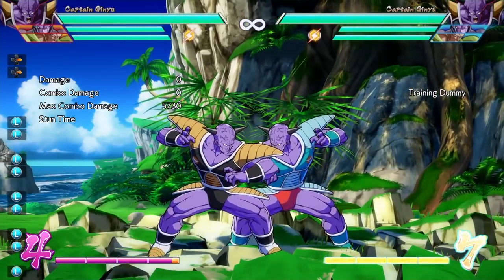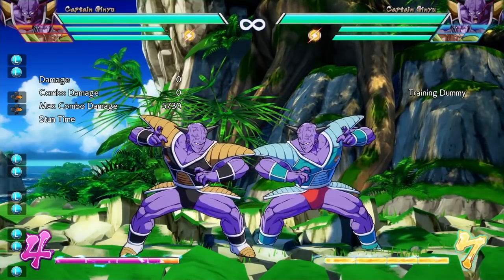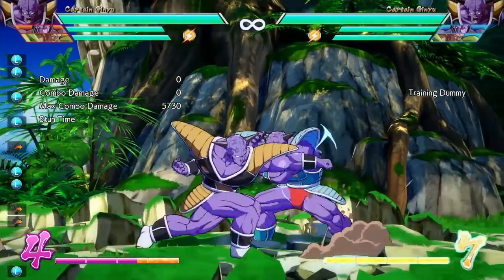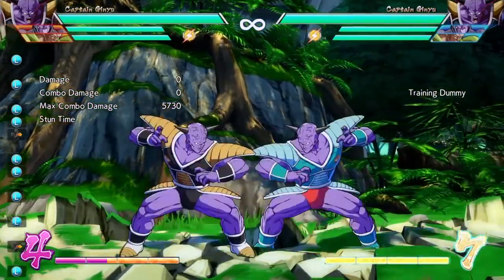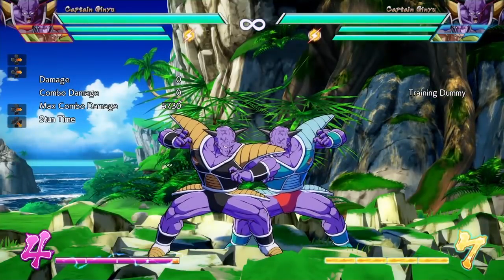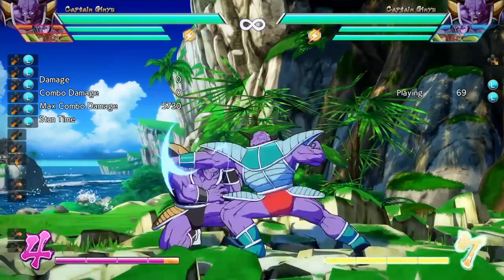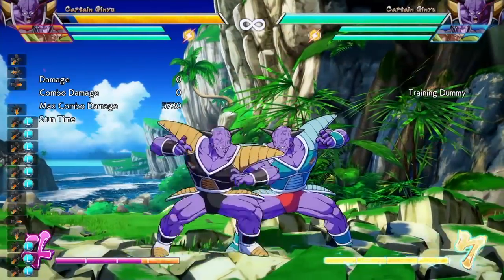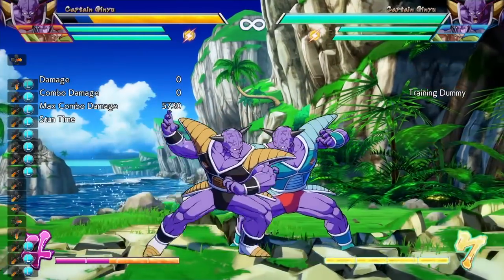Captain Ginyu's double light attack is unique because like most of the cast when you press double light they do two hits, but Captain Ginyu actually does three hits. I believe Tien and Yamcha are like this as well. Another unique thing is that you could slightly delay the light attack. Also, in between both lights there's a gap, so if your opponent is pressing buttons early in the string they will get hit out between the first and second hit of the light attacks.